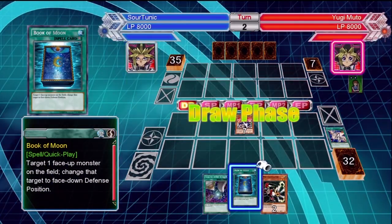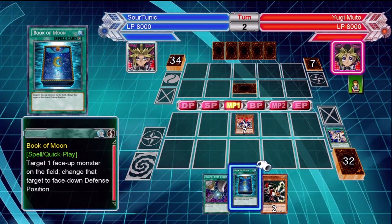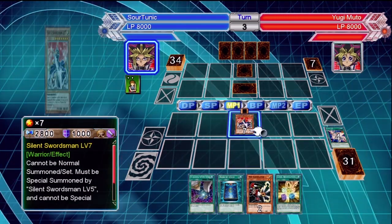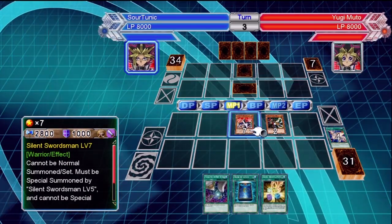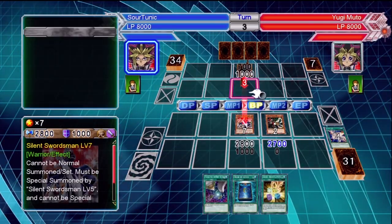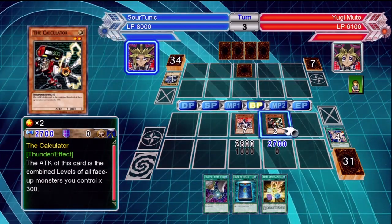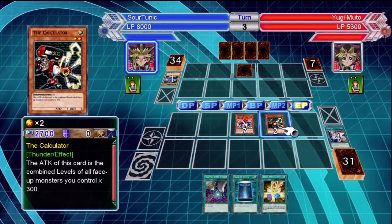The reason why I specifically chose to fight Yugi this time is because the Silent Swordsman Level 7's effect makes it so that no spell card on the field can be activated. This is super awesome at countering a spell-focused deck. This deck will absolutely shut down a spell-focused deck — there's really not much a spell-focused deck can do at all.